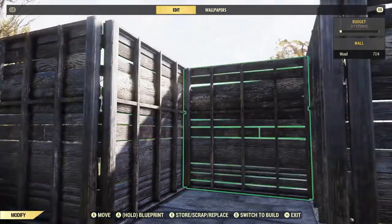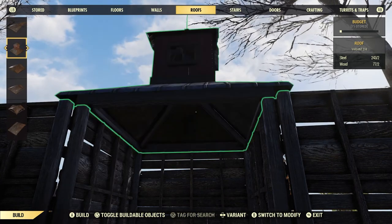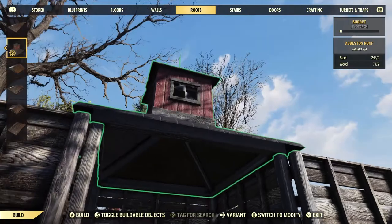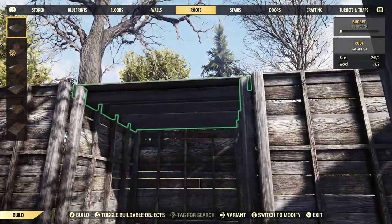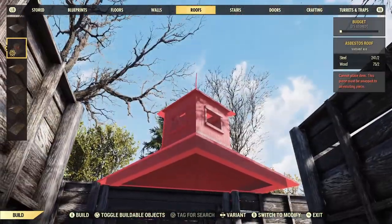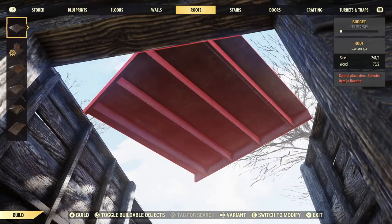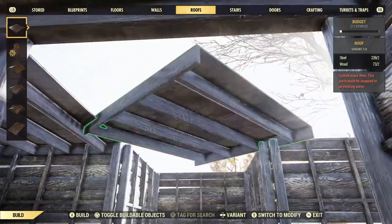Alright, all the walls are done. Let's go with the roof. It's a square so we're going to do a weird design here. Since that's not really working we'll put a flat right here, then we'll put this - wait, can I not put that there? Let's turn this so that at least it's uniform with everything else.